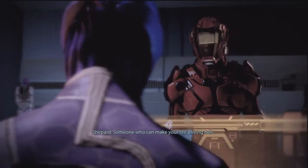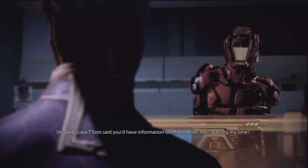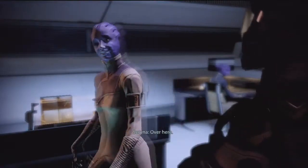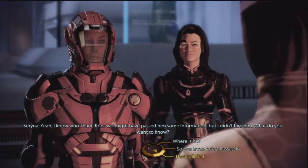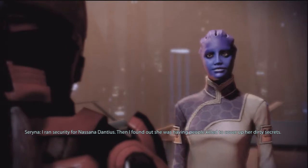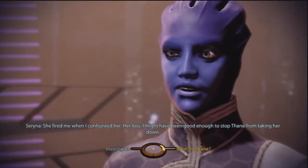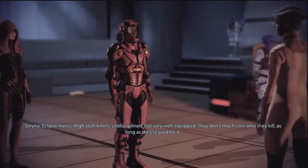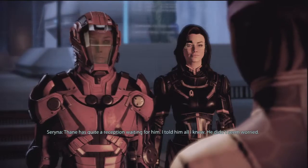Serena? Who wants to know? Someone who can make your life a living hell. Too late. Liara Tassoni said you'd have information on Thane Krios — am I wasting my time? Yeah, I know who Thane Krios is. I might have passed him some information, but I didn't hire him. I just need to talk to him. Dangerous man to chat with — your call, though. I ran security for Nisana Dantius, then I found out she was having people killed to cover up her dirty secrets. She fired me when I confronted her — her loss. I might have been good enough to stop Thane from taking her down. Eclipse Mercs — high-tech killers. Undisciplined, but very well equipped. They don't much care who they kill, as long as they're paid for it. Thane has quite a reception waiting for him.